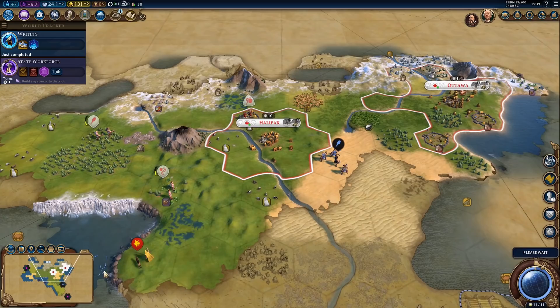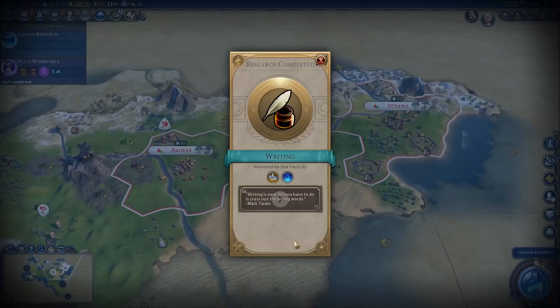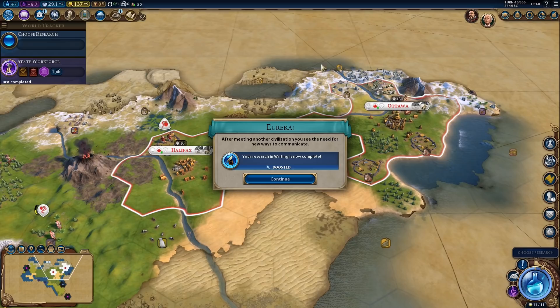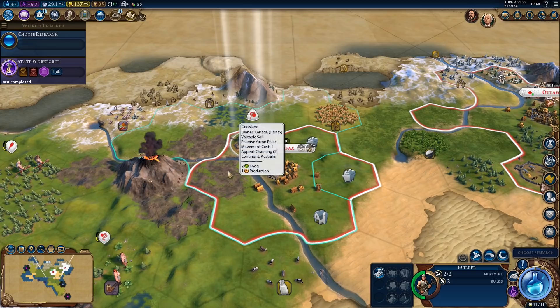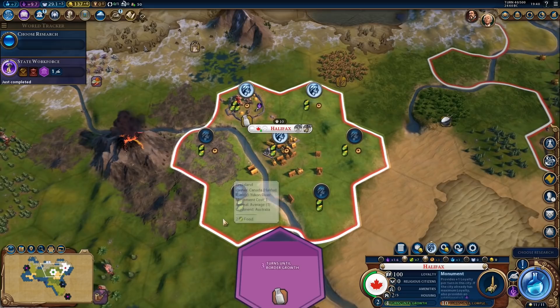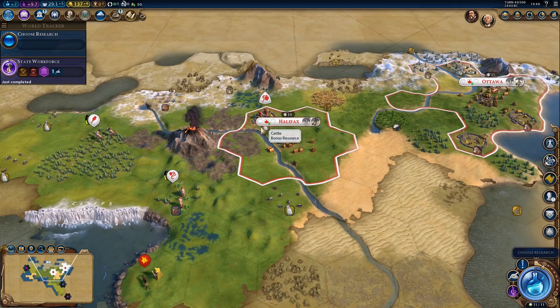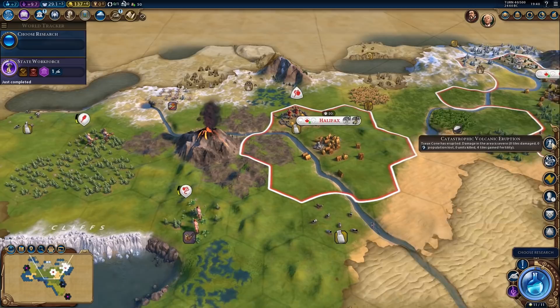Let's just finish writing. There's the writing boost — that's Spain. That was very convenient timing. And the volcano eruption — that is a good thing because it will boost the tiles. So let's improve this one right away. It's two food, one hammer. I actually still prefer the pastures. Wait — did it destroy the cow? It actually destroyed one. That's interesting.